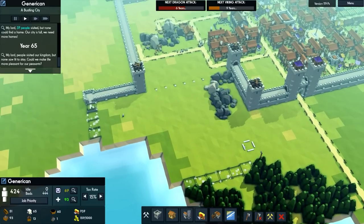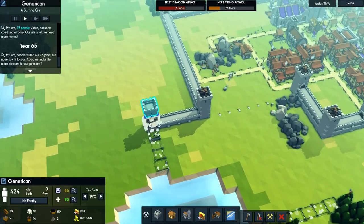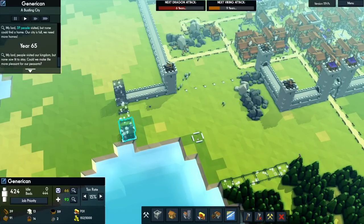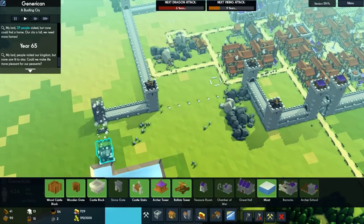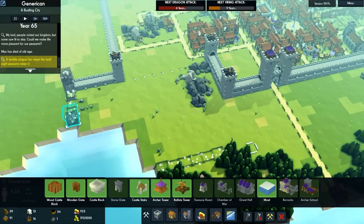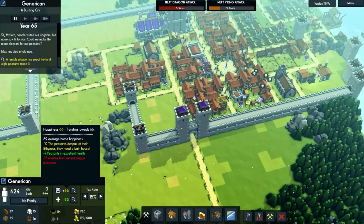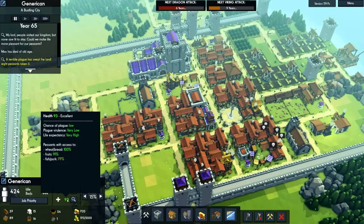Get that wood chopped, get a wood chuck on there. Get more miners here. We'll have to run a road over there. A terrible plague has just spread across the land — as if that could happen in real life. Totally unrealistic, this game.